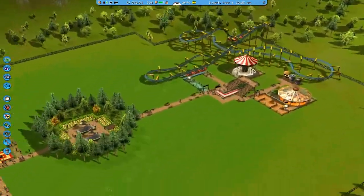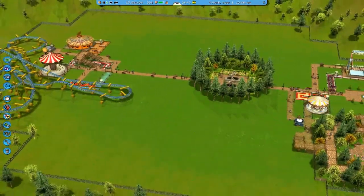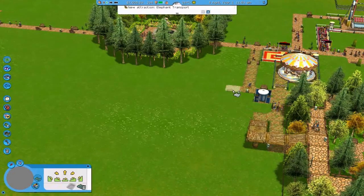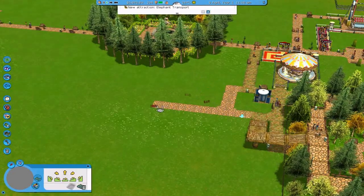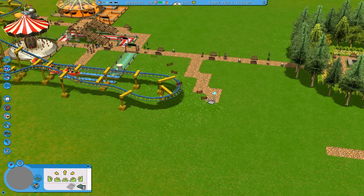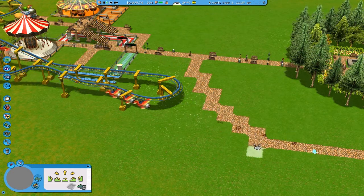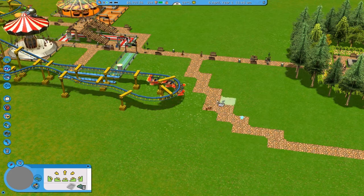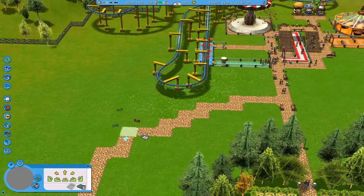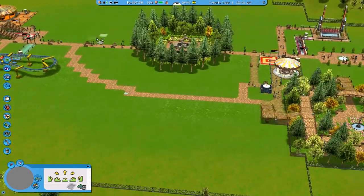We have three new rides and we are going to add a roller coaster now, somewhere in the middle. Since this is a smaller area, I want to start with this part. Let's first make a path going from here, connecting there. That's just easy - a nice path right there.